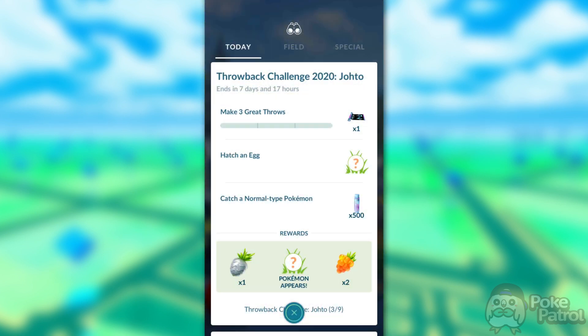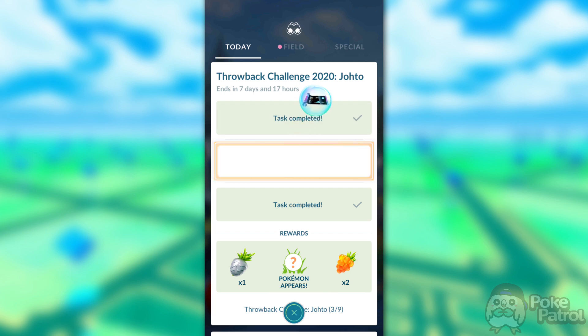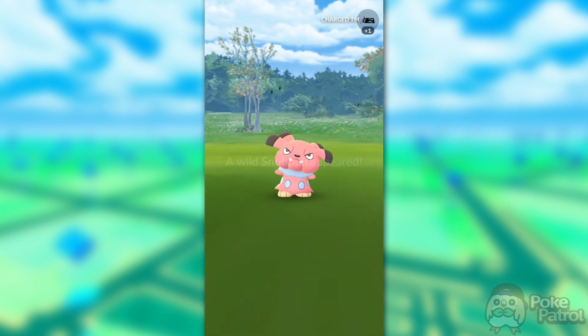For Step 3, you'll need to make three Great Throws, hatch an Egg, and catch a Normal-type Pokemon. For hatching an Egg, I'd recommend putting on a 2-kilometer Egg — right now there's still half hatch distance, so it's only 1 kilometer to walk. For catching a Normal-type Pokemon, there are plenty of Dunsparce spawning right now. Once you finish those tasks, you'll be rewarded with one Charge TM, 500 Stardust, and an encounter with a Snubble, which can be shiny.